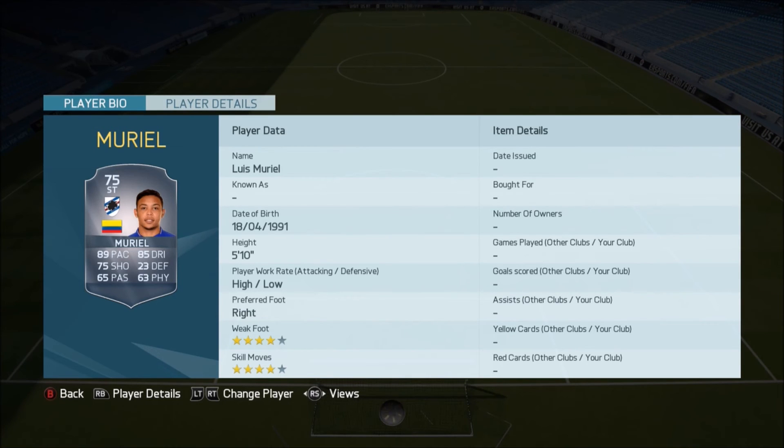Muriel does go for around about 50k at the moment, which is his maximum price range. We've then got M'Baye Niang — another great hidden gem beast of a player. You can get a hyperlink to Menez, and strong links to the likes of Pogba and Balotelli. 86 pace, 83 dribbling, four-star skills, four-star weak foot, and he's 6-foot tall — really, really nice upgrade for him, going to a rare 75 rated gold player.